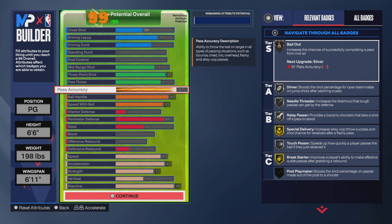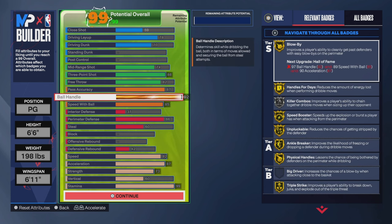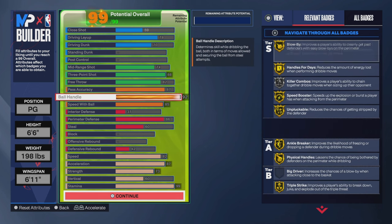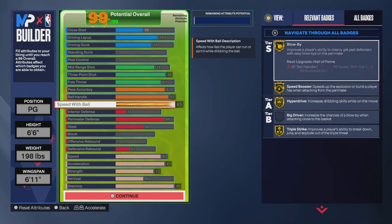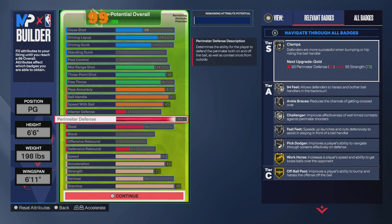I went with 87 pass accuracy. I wanted to make a pure playmaker but that was too costly, so we're not doing it. 92 ball handle, 85 speed with ball. 92 ball handle unlocks the majority of the playmaking badges. Look at these playmaking badges — you get almost every one at gold or silver. It's optimized.